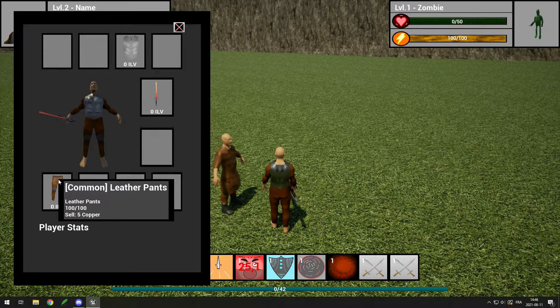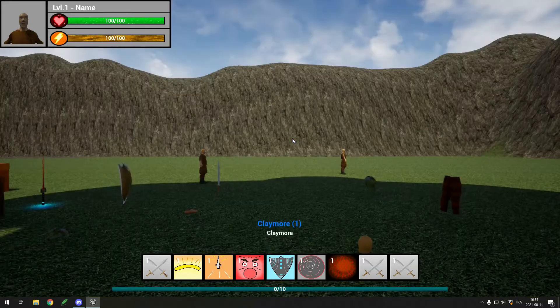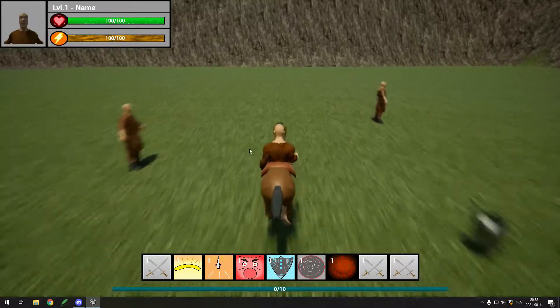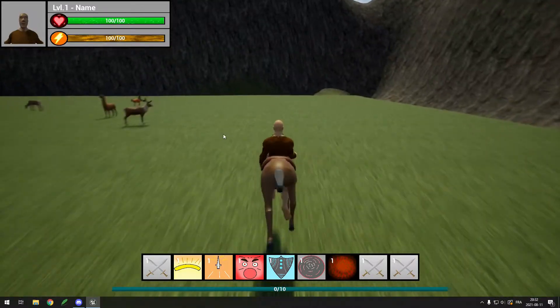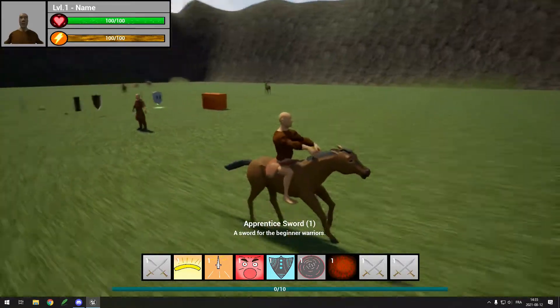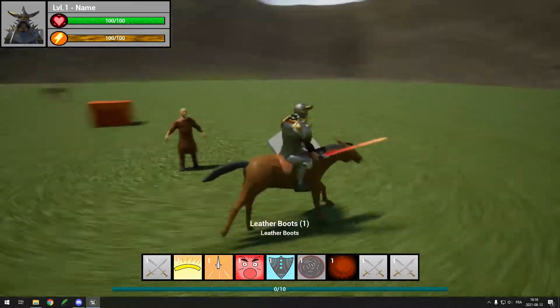Next I tried adding a horse that you can ride on but accidentally created the colossal titan from Attack on Titan apparently. I fixed that and had a decent horse riding experience, except the fact that my player was running inside the horse. So I added a little sitting idle animation, fixed a few bugs, added a jump animation, and it was pretty good.